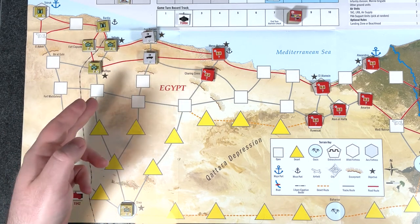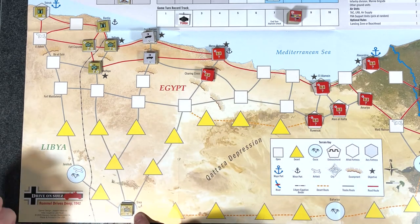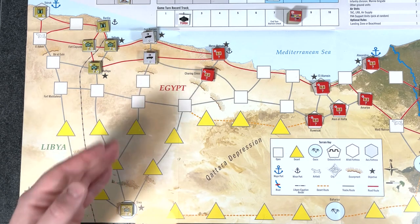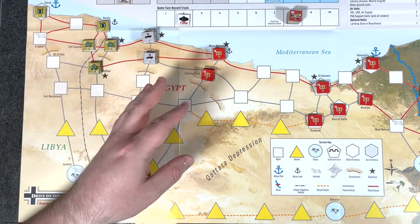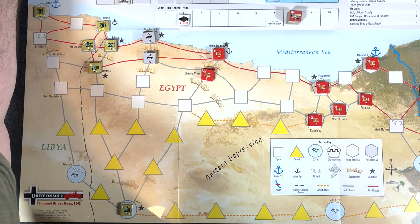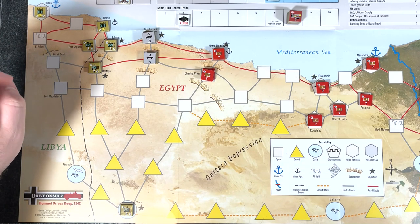Allied reaction — we did not enter any spaces. Wait, we did enter — the oasis is one. We did enter Siwa down here, so let's check for that. A five — nothing happens. No reaction from the allies. Combat — there's not going to be any combat because we're not occupying the same space as enemies. Logistics phase — we're going to spend a supply to get our two long-range bombers out of refit and back to support so we can use them again in the future. I think that's it for the logistics phase.